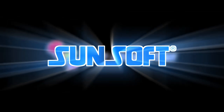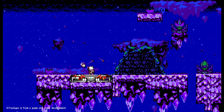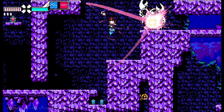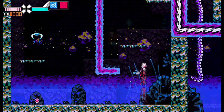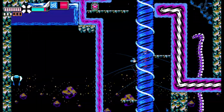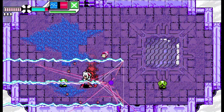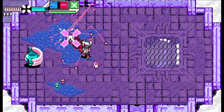Inti Creates and Sunsoft present: Kopen from Gunvolt Chronicles Luminous Avenger Ix makes his way to Blaster Master Zero Two as a new playable character. Utilize Kopen's arsenal of EX weapons to make short work of the mutant threats that stand in your way.